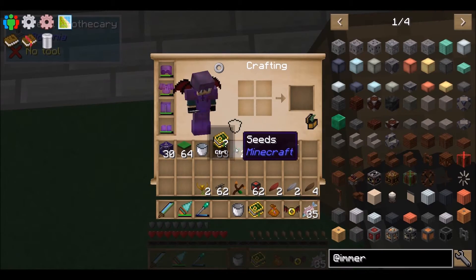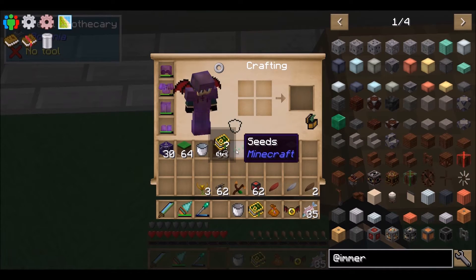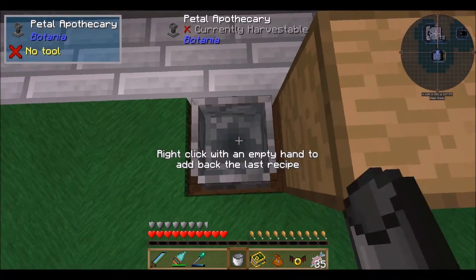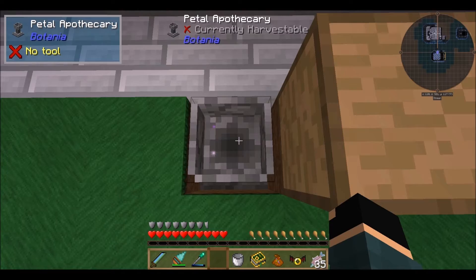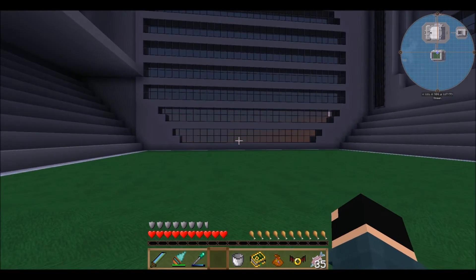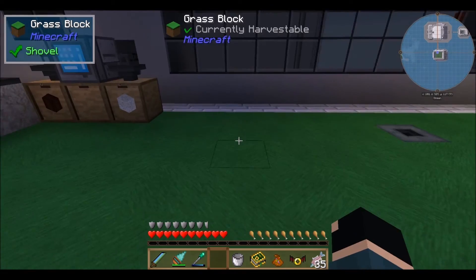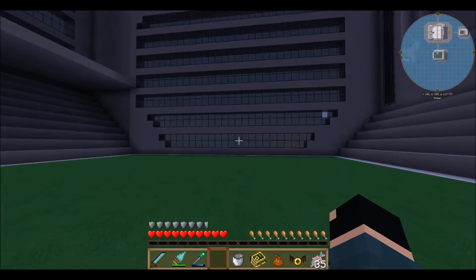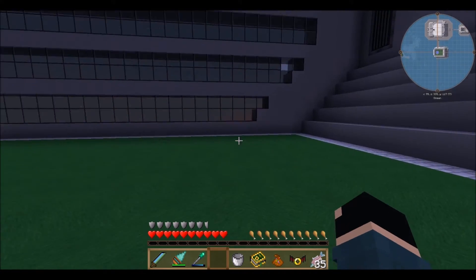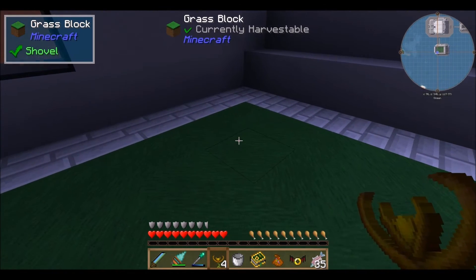I'm excited to get into Botania. I know I did a lot of it last server, but I am super psyched to get back into it — it was the first time I ever did it last server, so I'm really excited. Now with the added bonus of having some technology, I'm really looking forward to all the different things we can do with it. Since I'll be using AE here, I do have an underground method for moving my refined storage. I'm not supposed to set my thermal lilies like right about here.